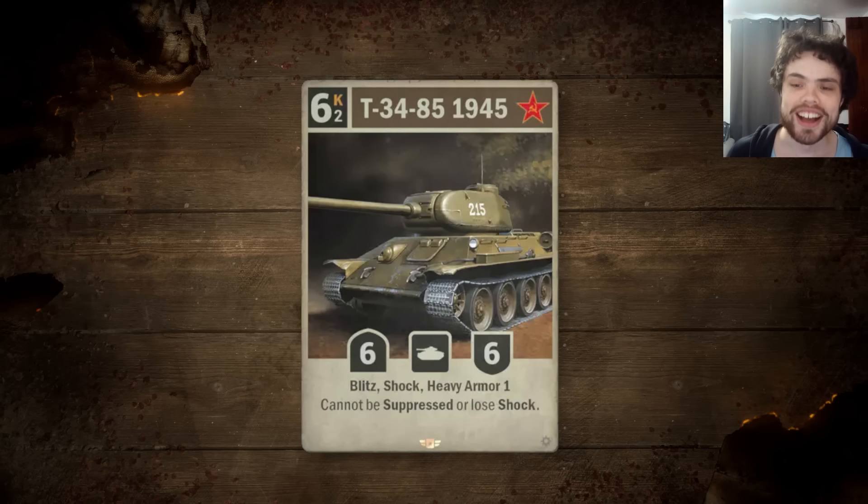Then we have a Soviet Elite. With Soviet Elites it's either going to be terribly, terribly costed, super niche, or it's going to be a massive stick-into-everything type of Elite — that's typically what Soviets get. Soviets need the most help. This one is the T-34-85-1945, an Elite Unit Tank pushing the T-34 synergy or deck archetype we've seen being pushed for Soviets this expansion. It is a 6-cost, 6-6, 2-operation, Blitz, Shock, Heavy Armor 1 with the additional text: Cannot be Suppressed or Lose Shock. So this just has permanent shock — it basically can't take damage when attacking on your turn and can't be suppressed.